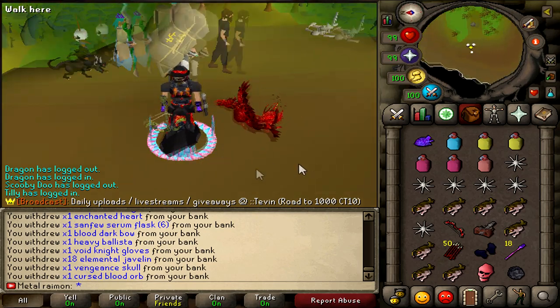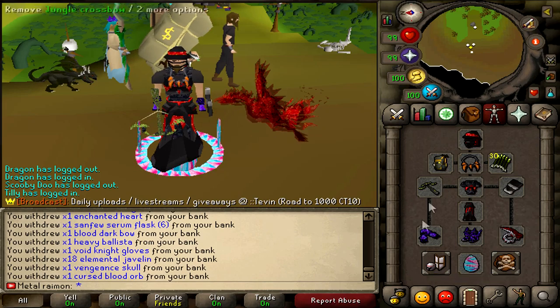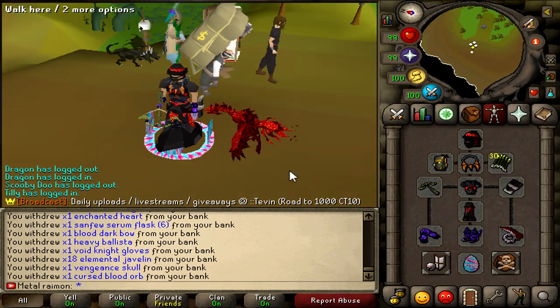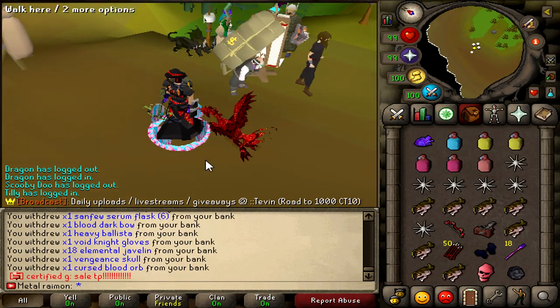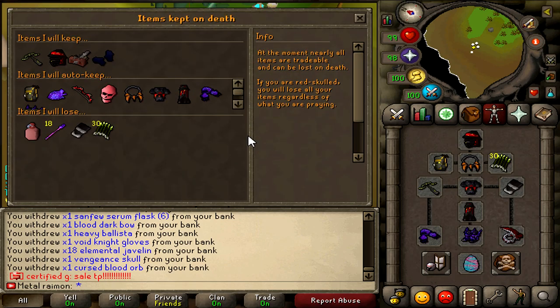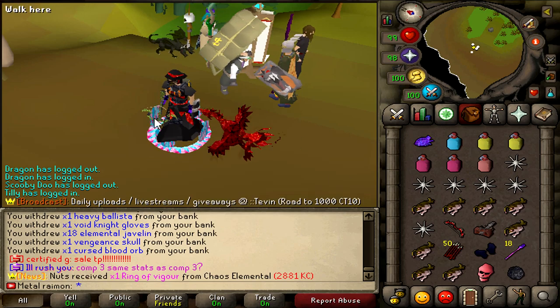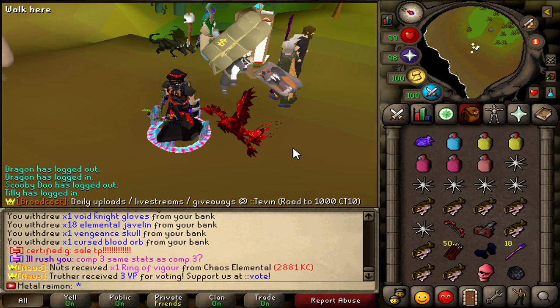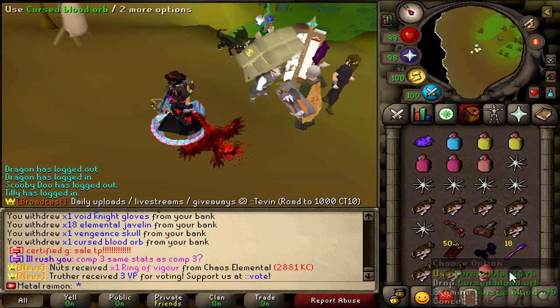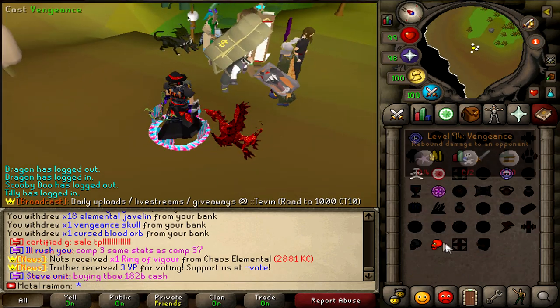We're going to be using full void with the new helm and the new bow. I'm going to be using a deflector so we can use it with our enchanted gloves — both of those in one for the double bolt potential specs. I'm going to be using a berserker phoenix pet for the highest possible hits. And of course I'm going to be using a cursed orb because I am not skulling in this. I can't afford to lose either the helm or the ballista. I also don't want to get smited for the crossbow. To compensate we'll start off using a 50 bill orb — if dying happens too regularly we'll switch to a 10 bill orb.